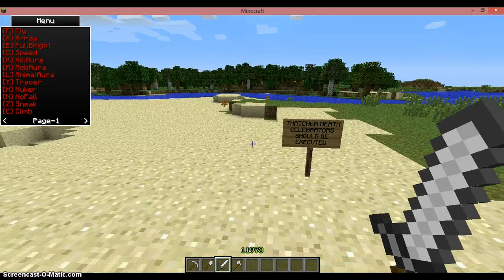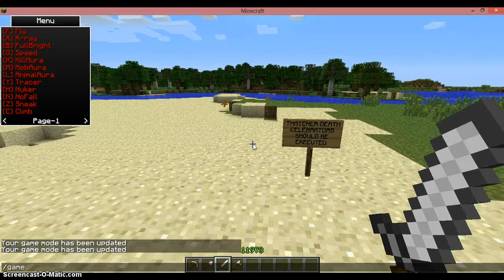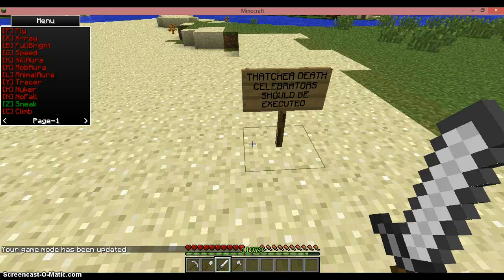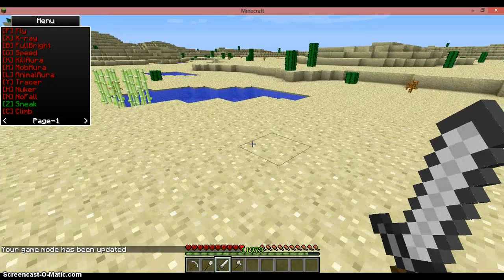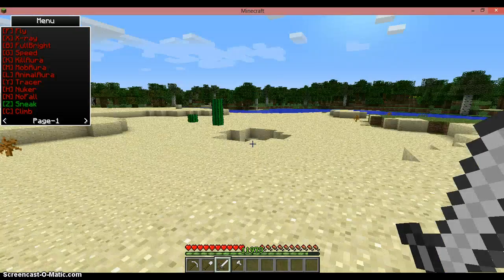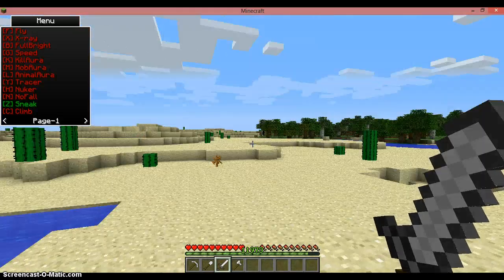No fall is a bit obvious — it means you don't fall. Quite simple, I don't think I need to demonstrate that. Sneak — hit Z. Not really any different but it removes your gamertag, so people can't see you.